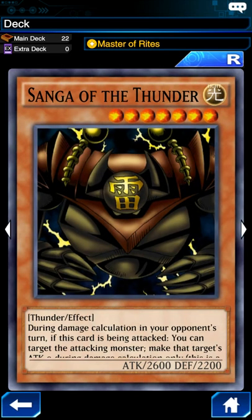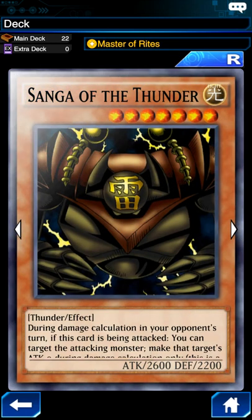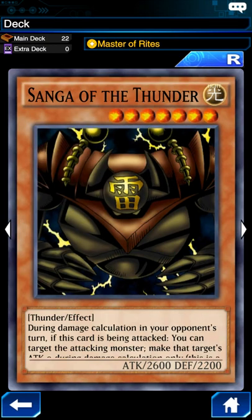Another reason I bring Sanga of the Thunder is for matchups like Mako, who's going to have Suijin. He probably has Umi on the field, which increases Suijin's attack by 200, but it also increases Sanga's attack by 200 because he's a Thunder type. Umi's field effect increases Thunder monsters by 200, so Sanga will be at 2,800 attack and Suijin will be at 2,700, meaning you can out-battle him in that situation.